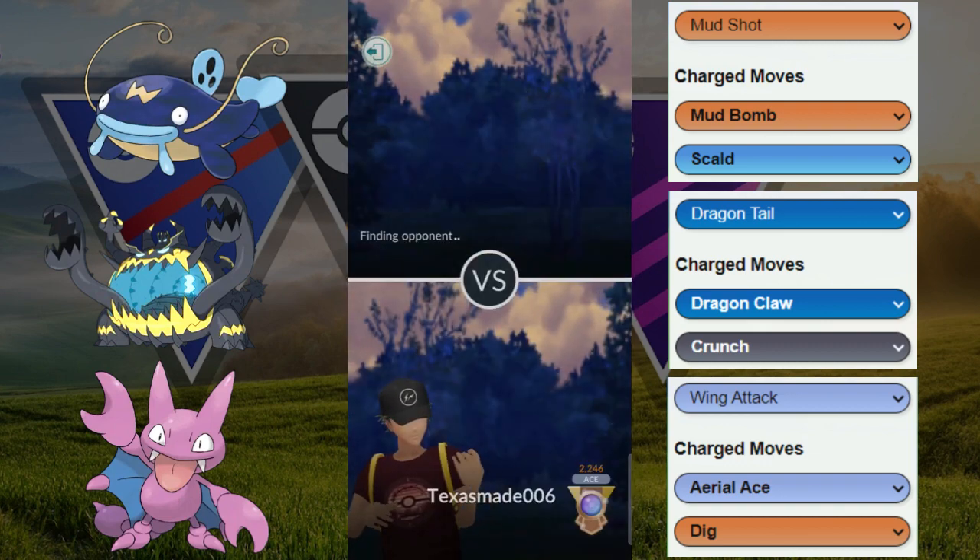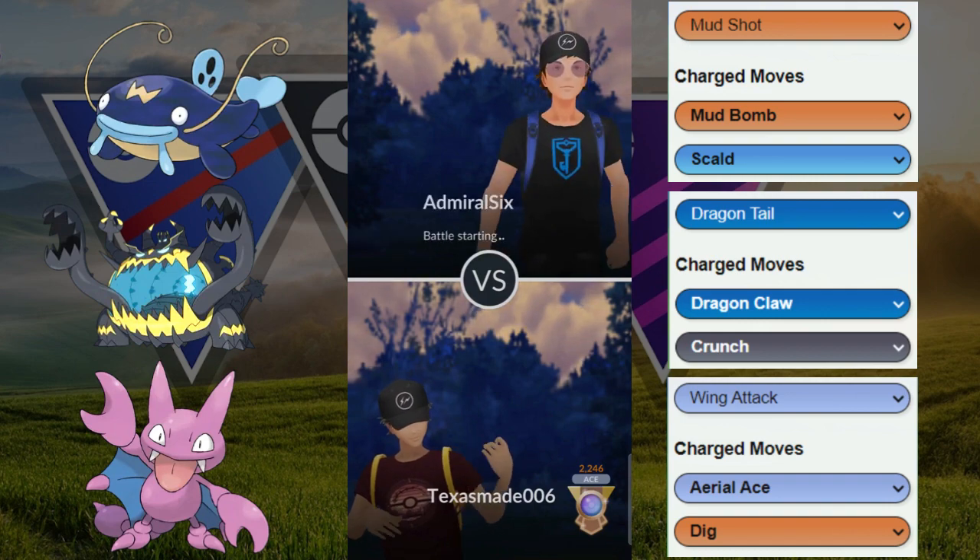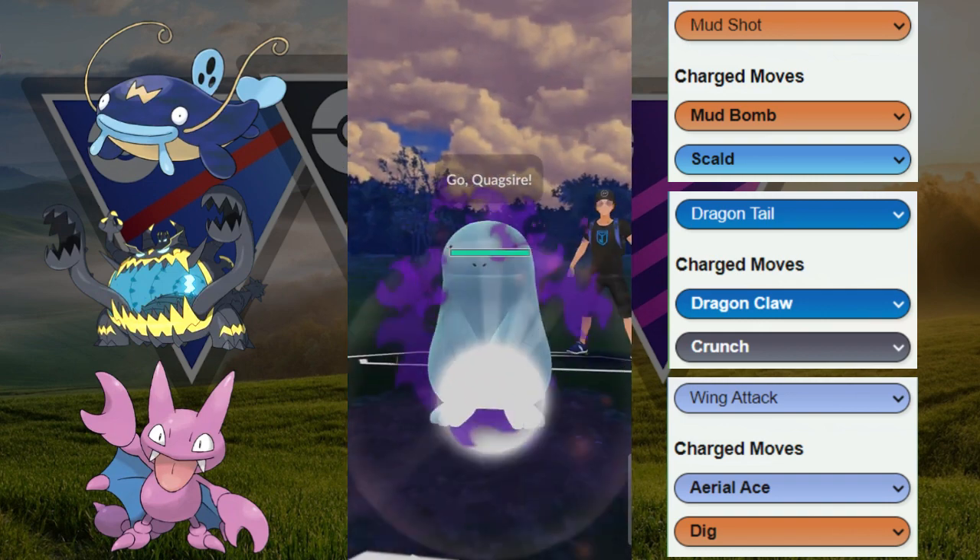GG to our opponent. Kind of a similar team they have — they got the Gligar, Whiscash core, and we are able to beat that Skarmory lead.